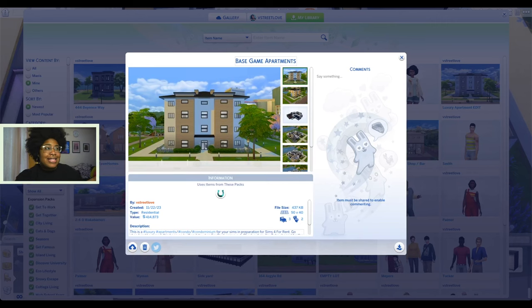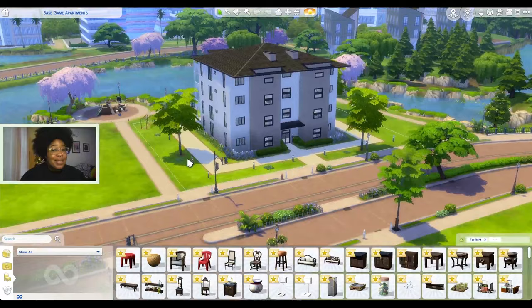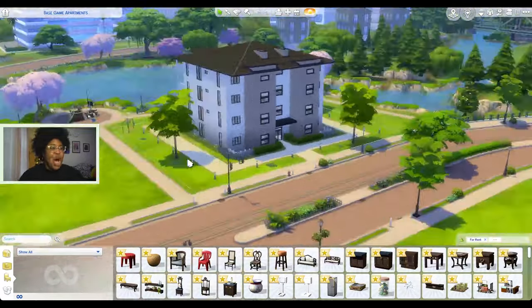The first one I'm going to convert is this base game apartments build that I did. I actually have a speed build posted on my YouTube channel if you want to check that out. I'm going to convert this into an actual residential rental that will be functional with the Sims 4 For Rent. This build will go from being base game only to base game and For Rent only. This is a build I made based on a photo I found on Pinterest.